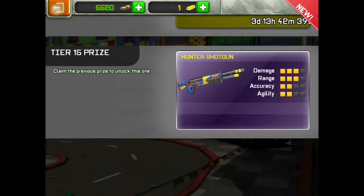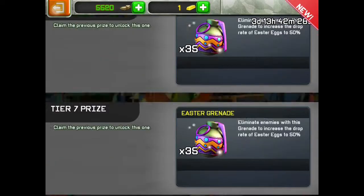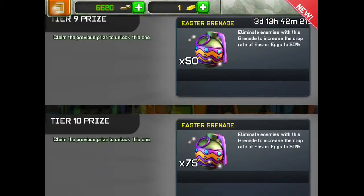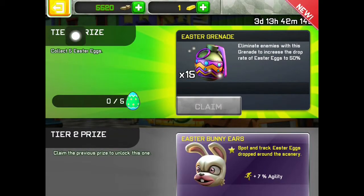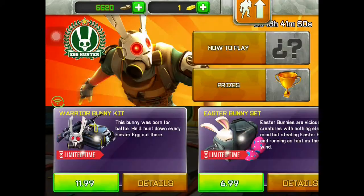Super Easter hunter shotgun — so that is our number one goal, the hunter shotgun, which I will probably get killed by a lot in this video. The thing I want most is the Easter bunny ears, because I like speed. Collect five Easter eggs.